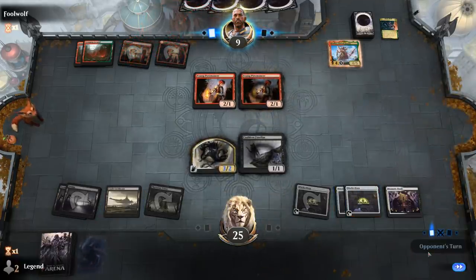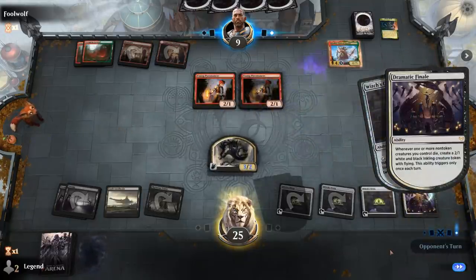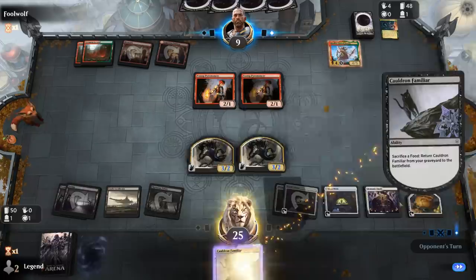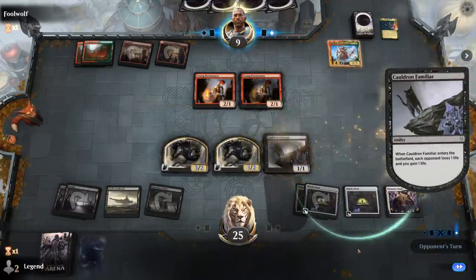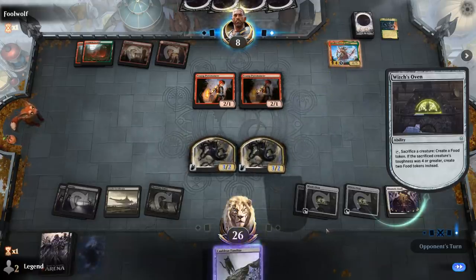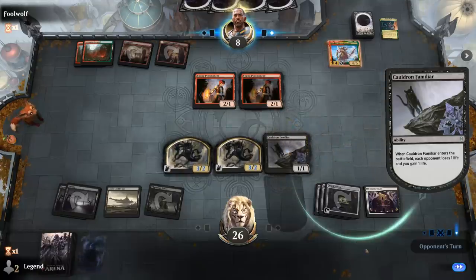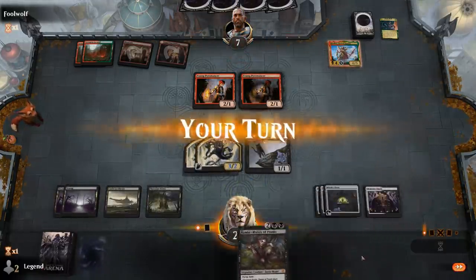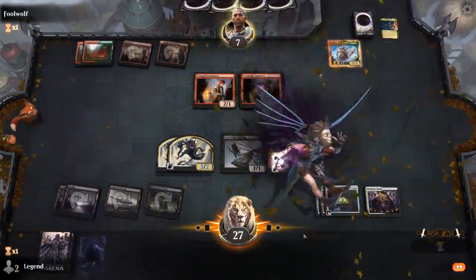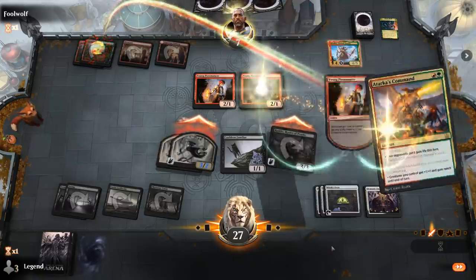The opponent plays another Young Pyromancer. At least the Inklings give us evasive threats so we can take over in the air. Triple Witch's Oven might be a bit too much for the opponent to handle. We play Rankle, which should give us lethal in the air.